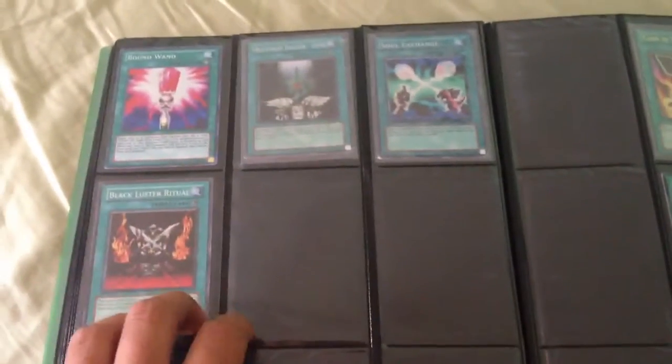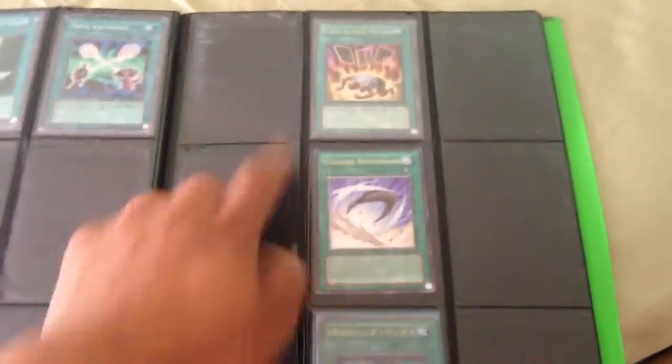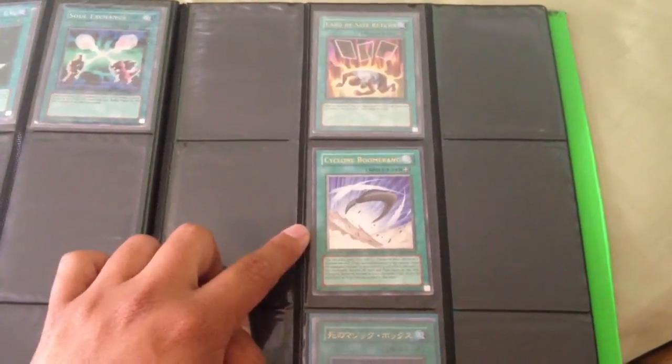Spells — all super on this page: Banwan, Butterfly Dagger Elma, Soul Exchange, and Blacklist Ritual. This is Ultra Rare Card of Safe Return. This is Ultimate Rare Cyclone Boomerang.